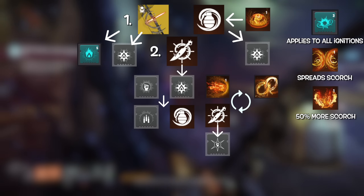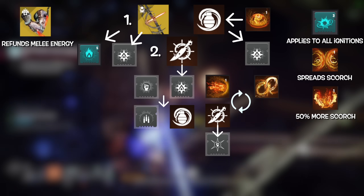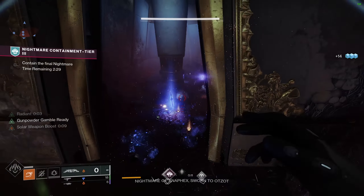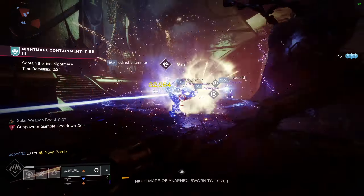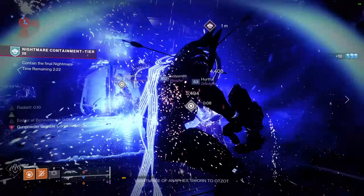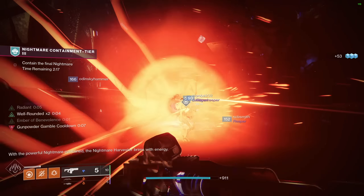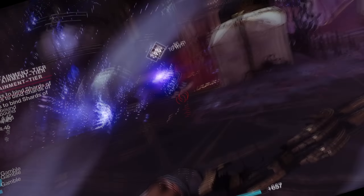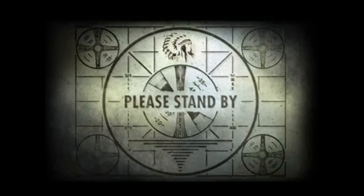If you fall out of the loop and miss a knife, Caliban's Hand will give you a huge boost to melee regen. But if you don't get a kill, dodge and start the entire thing over again. So that is the entire vicious cycle to Knives Out — a Gunpowder Gamble basically every single time it's off cooldown. When this build is fully up and running, it's stupid fun and a little ridiculous.